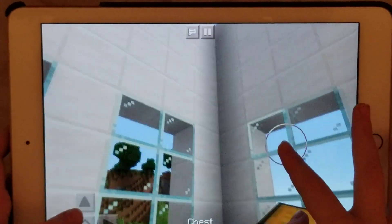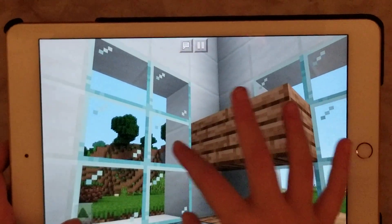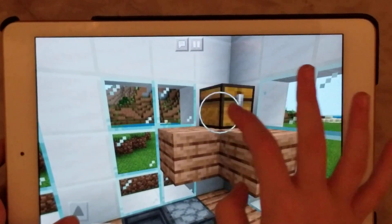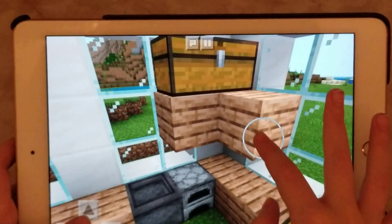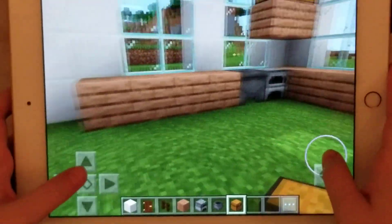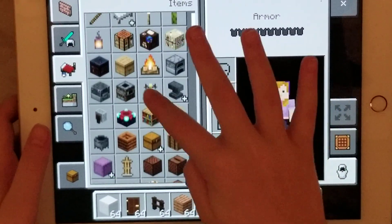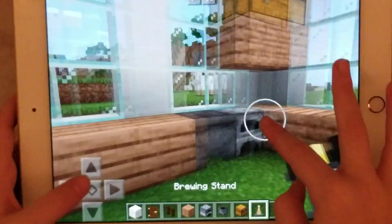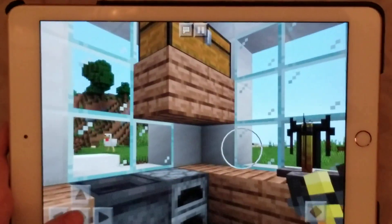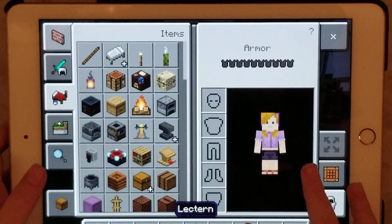Now I'm going to put a chest. So I'm going to put a jungle wood plank over here and then the chest. That's good. I think I'm missing something. Maybe I might put this somewhere over here. I think I'm going to start doing the little table.